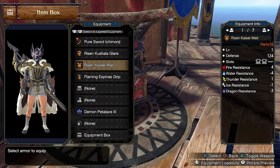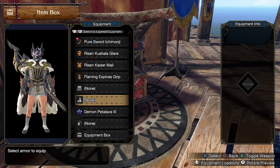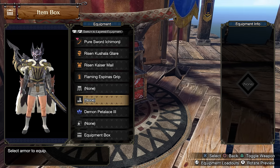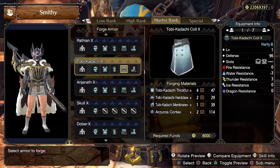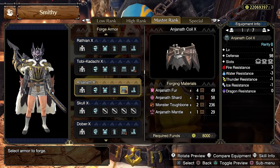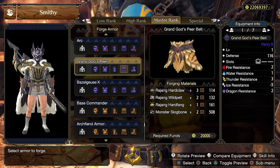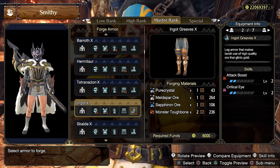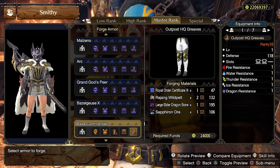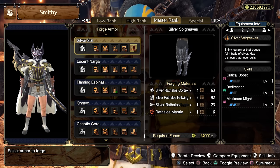The core of this build is composed of these 3 armor pieces, while the coil and the legs will change depending on the Longsword, the charm you have, and possibly Quiro augments. Some of the best coils are the Anjanath Coil, Rathalos Coil, the Scholarly Sash, and the Grand God Spear Belt. Some of the best legs are the Ingot Greaves, the Outpost HQ Greaves, the Risen Kaiser Greaves, and the Silver Solgreaves.